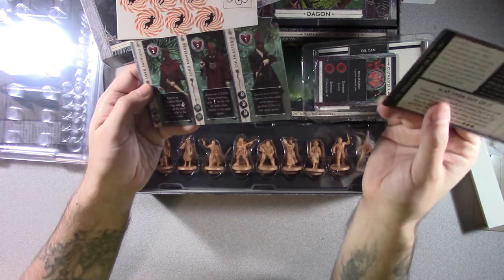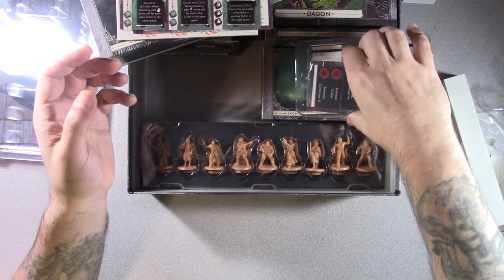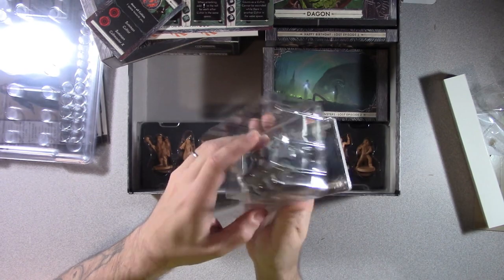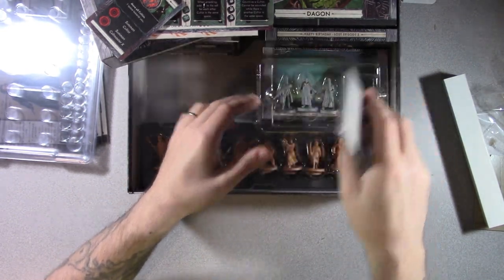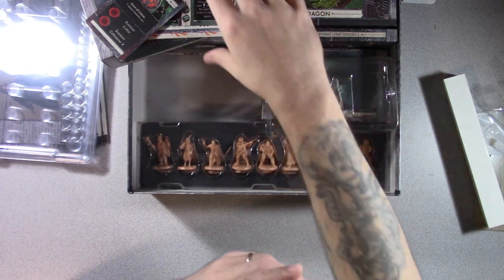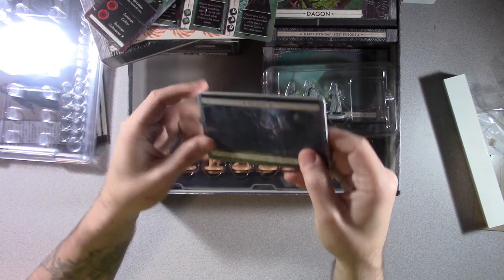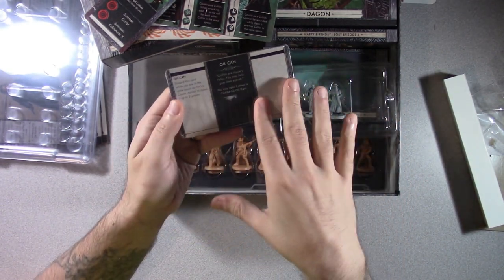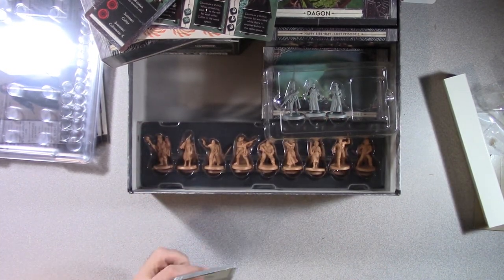Here's the cultists you'll encounter, and then the cards specific to that scenario. There are a couple more cultist figures right there — there's the three figures. And then all of this is these discovery cards. Actually, you know what — let's open them up. Why not? We're looking at this.